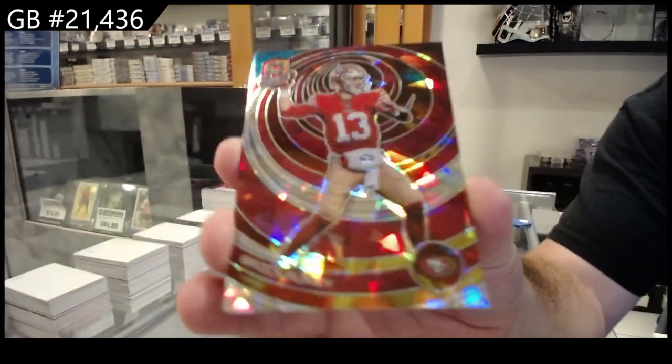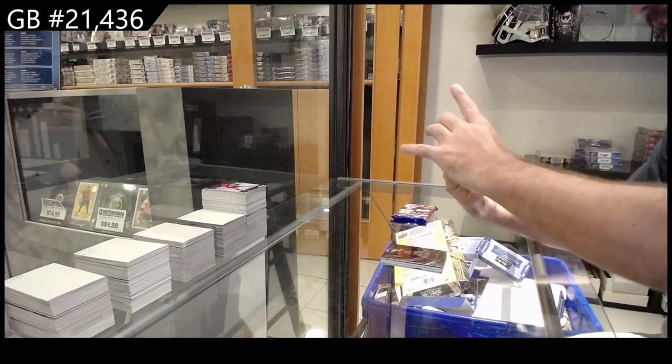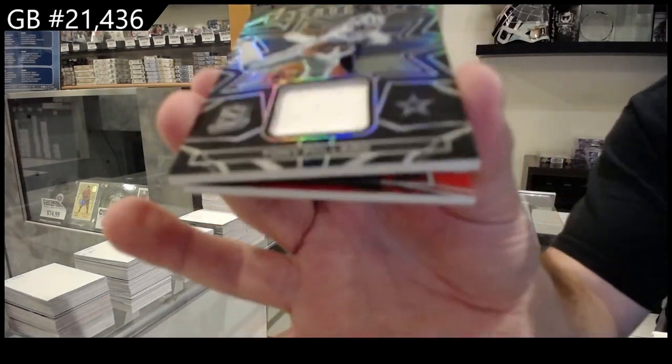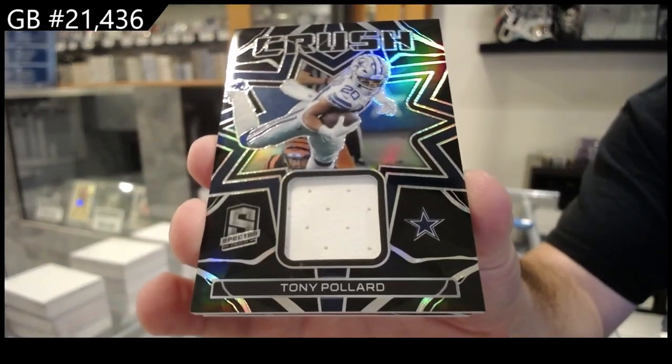Brock Purdy. Number to 99, jersey of Tony Pollard for the Cowboys.